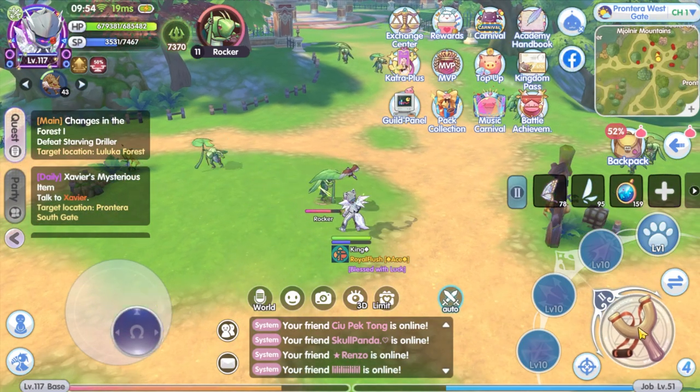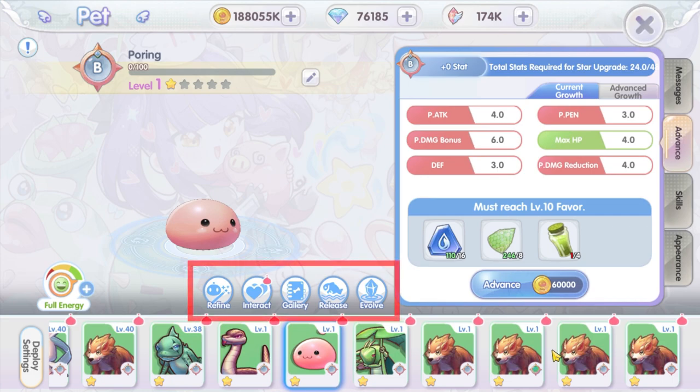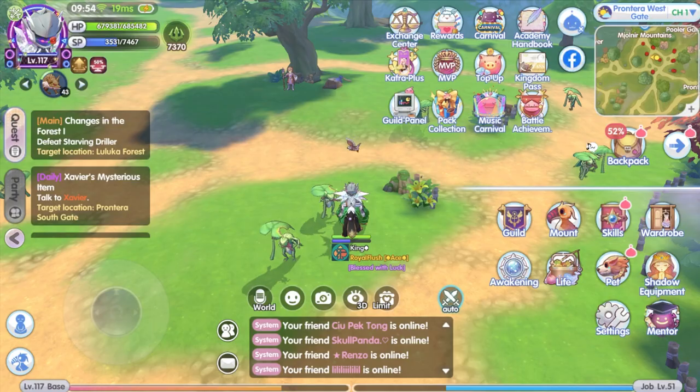There is also a new function added with the new pet system. With the new pet quality introduced, players can also transfer the pet quality between pets with the same name. To activate or enable the transfer function, you need to have at least two different qualities of a pet; otherwise, the transfer function will not show up in the pet interactive option.